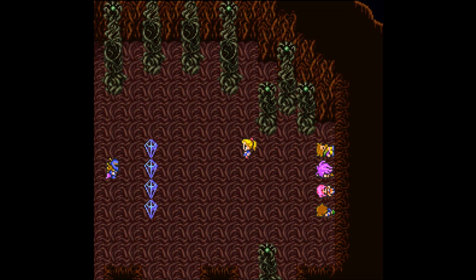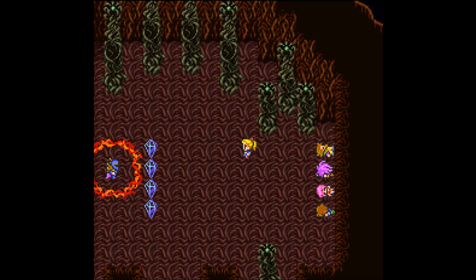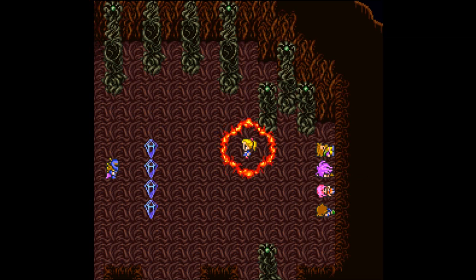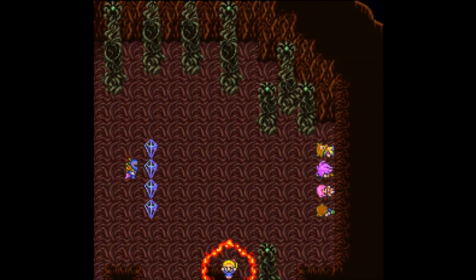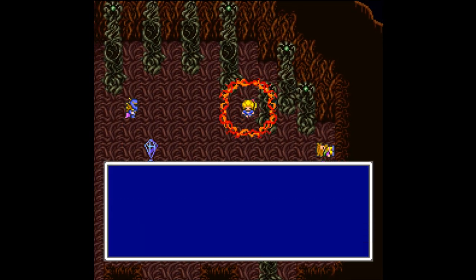'What about Ex-Death?' 'It's alright, he should be out for a while.' No — he's back! How is she managing to do this? 'Can you join my party, Krill?' She's surrounded — stop, what are you doing? He's killing her because she hurt him. That does not look good — that looks pretty painful, and it's on a little girl. How dare you, Ex-Death.